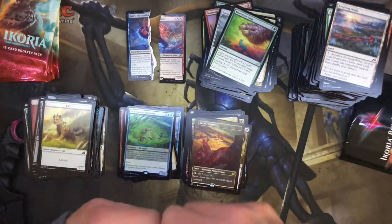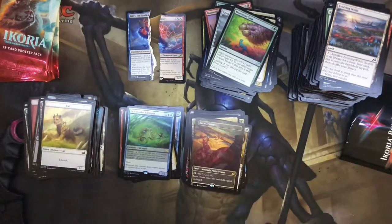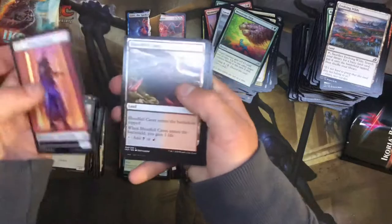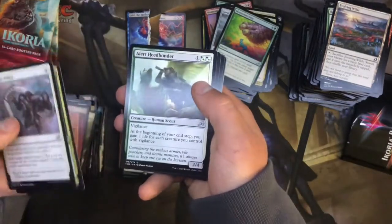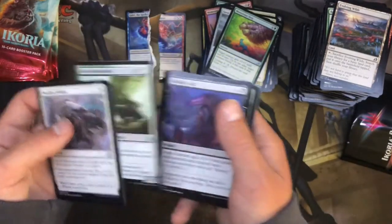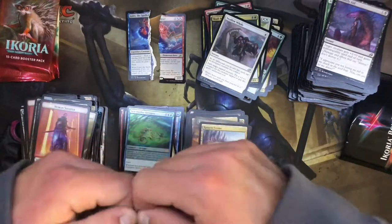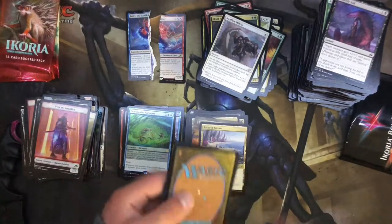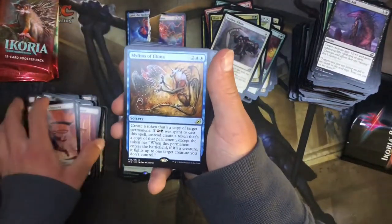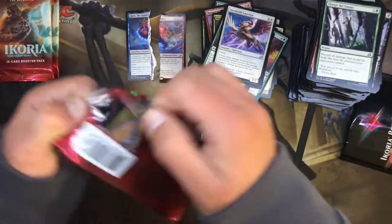That is gorgeous though — look at that Savai Triome. Bad Boy Gaming says 'triome' — he's wrong. It's triome, same as biome, it just taps for three different land types. Get that right, I'm calling you out. Raugrin Triome, look at that — all these triomes, hell yeah! This is a good box alert. Heed the Bonder — probably not worth anything, but when you stack four of those in a standard deck the life gain gets out of hand. I was up to 100 life by turn six. Mythos of Lurrus — big old cat.